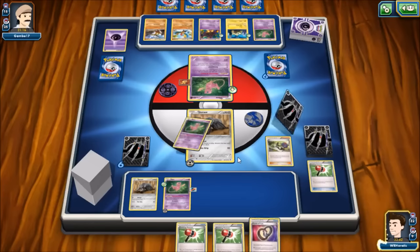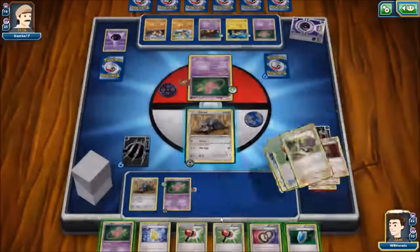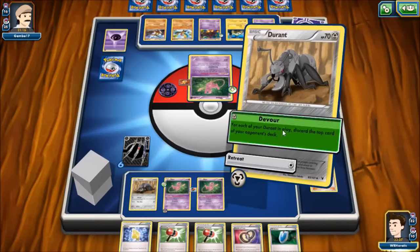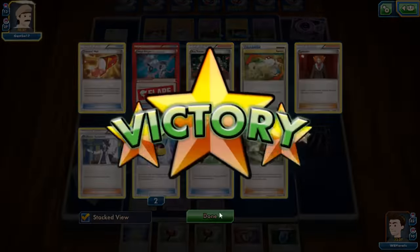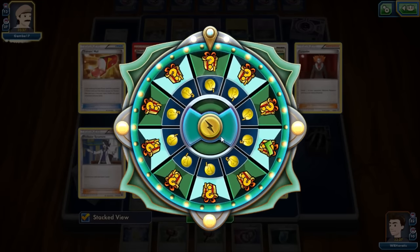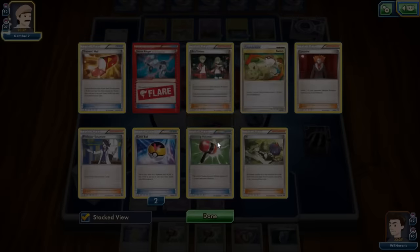We won't get any more Durants this turn but we throw another Mew down and use Devour to take two more cards — hit Shaman and Acro Bike. We've already got him down to 13 cards in deck and he has taken zero prizes, still needing six knockouts. Whiffing that attack last turn really hurt him. He goes ahead and scoops — we had him in a pretty good spot where he wasn't going to be able to do much.